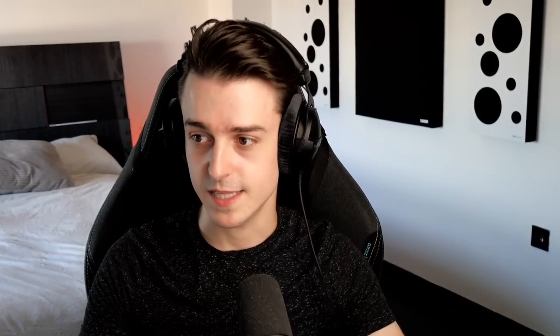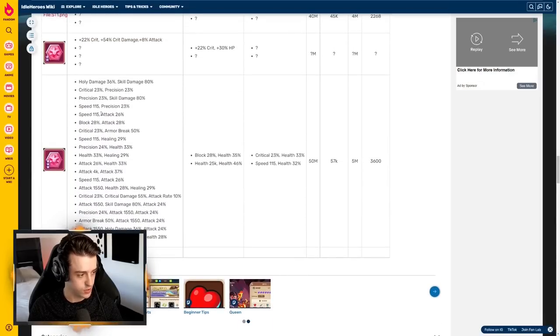Let's start off with raw attack. I can bring up a helpful article from the Idle Heroes wiki, which is normally a terrible resource but in this particular case contains something very useful. You can see there are multiple stones at Soulstone 3. The most important ones are attack-attack, which is 4,000 attack as a base stat with 37% attack, and then attack-skill damage.